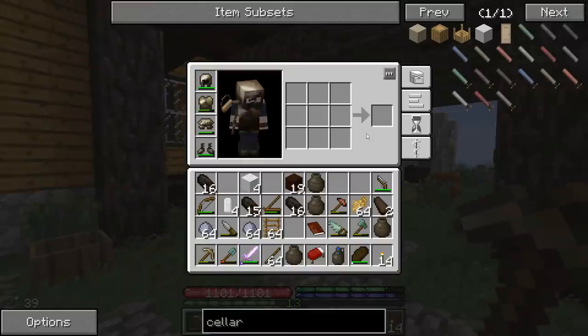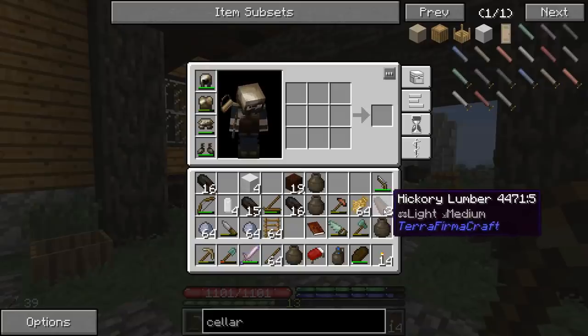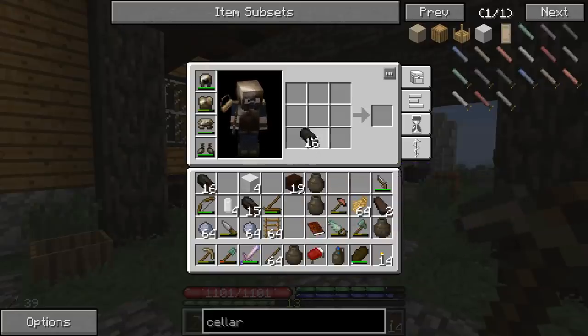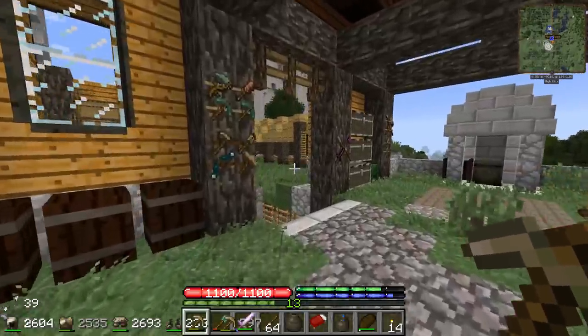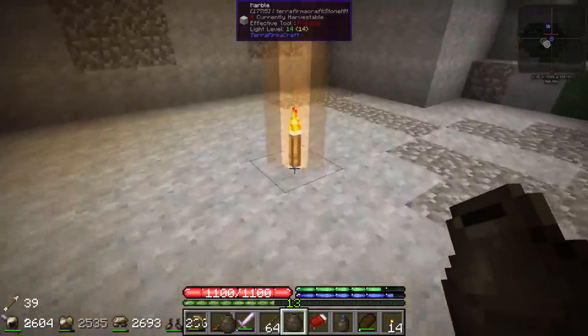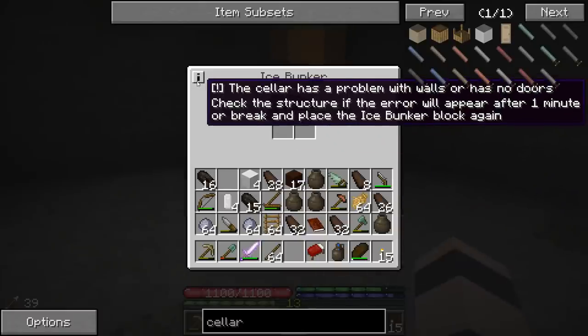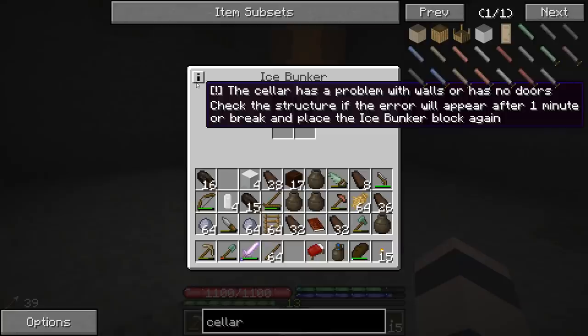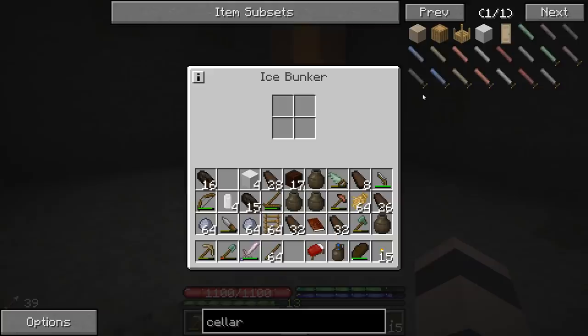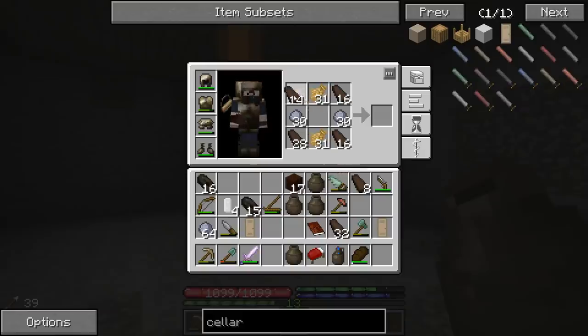Now we gotta build the thing. There are a few blocks for this cellar - first off, the ice bunker is the main thing, that's what you put the ice in to cool the whole place down. That's just two of these big planks and four of the little planks - makes the heart of the thing - and I think we'll put that right in the center. Nine by nine, that will be one, two, three, four right where the torch is. The cellar has a problem with walls or has no doors - check the structure - it's incomplete. We got to line all the walls, and it looks like we're gonna need more planks.